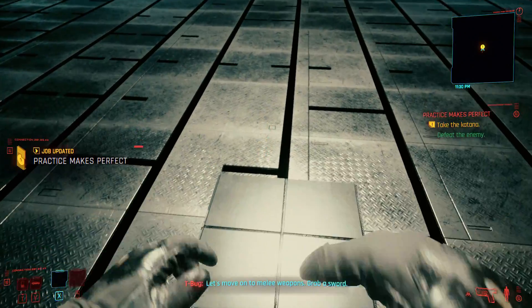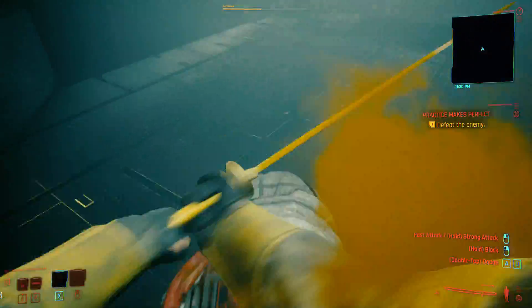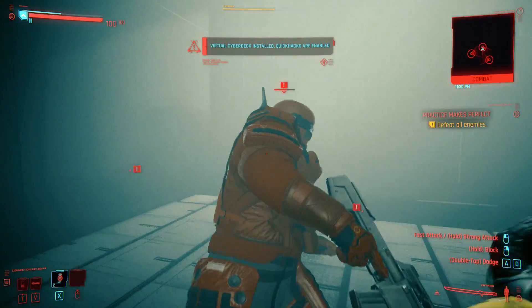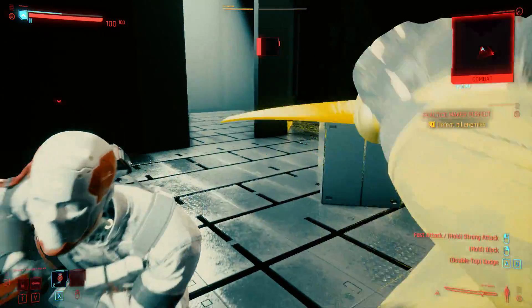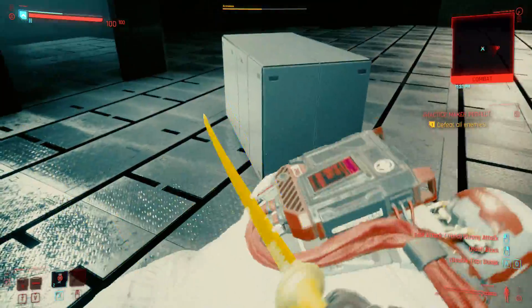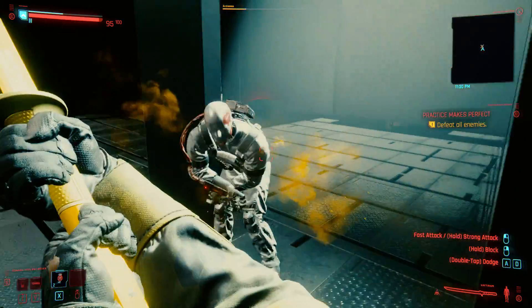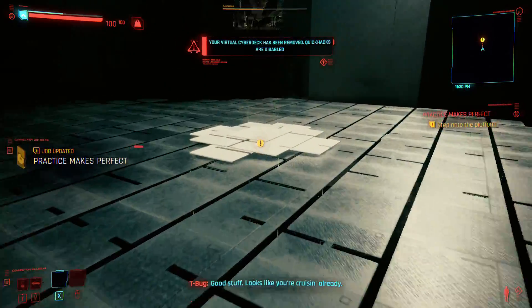Let's move on to melee weapons. Grab a sword. Good. Now show me what you've learned. Good stuff. Looks like you're cruising already. Hop on.